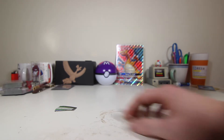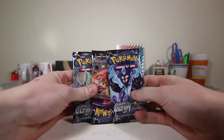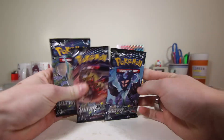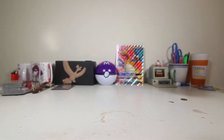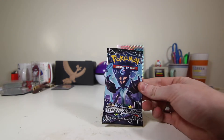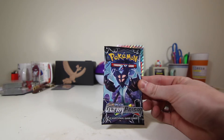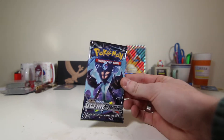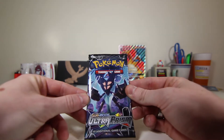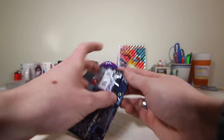Alright, today we have three booster packs — Ultra Prism. Opened a few of these the other day in hopes of getting a full art trainer. Went pack-to-pack with Jordan, got some pretty good pulls. We want the same pulls, at least right now. Full art trainer would be great, hollows are always fun, same thing with GXs of course. Let's open this little sucker up.